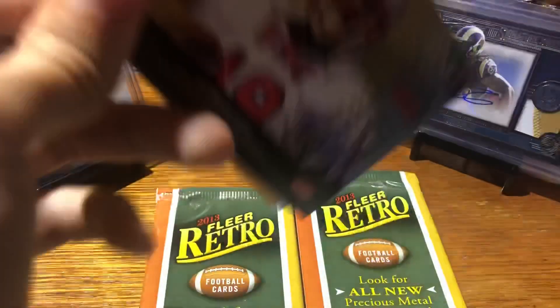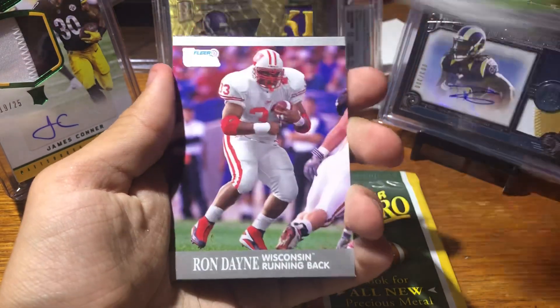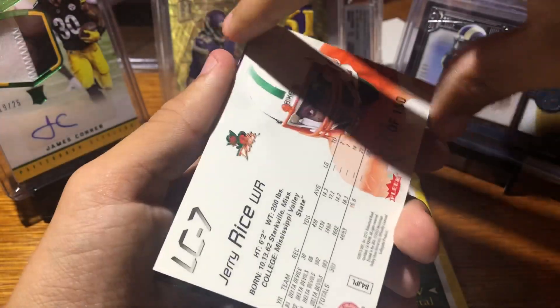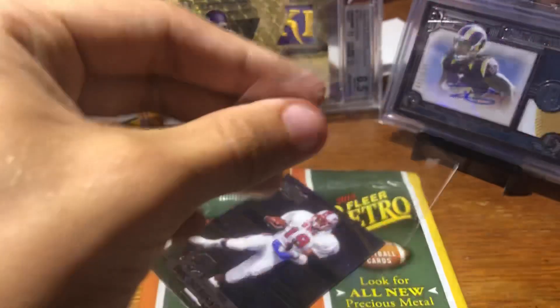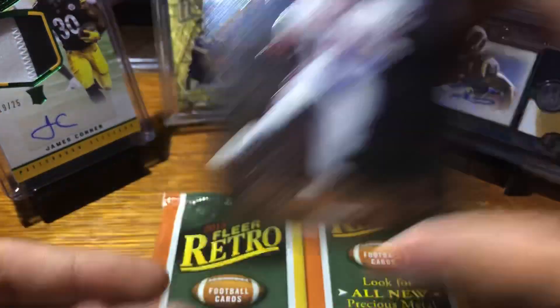Let's get another numbered card — I think those acetates can be numbered sometimes, let's get one of those. Ryan Nassib, Ryan Swoop, Ron Dane. Here we go — Jerry Rice, 123 of 150. Very cool, that's awesome. Sweet card — Jerry Rice. And then Eric Dickerson.